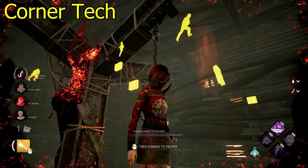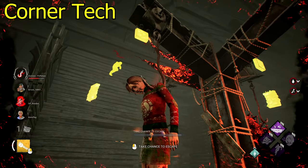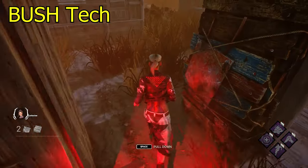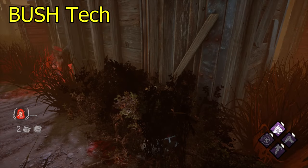On the shack, the killer is usually focused on hitting you before you reach the window. If he's too focused on that, you can hide in a corner — the killer looks at the window, gets confused for a second or two, and you can run back to the entrance of the shack for another loop. One unspoken rule for the corner tech: you have to ask yourself out loud 'is he safe?' — because no one is really safe at the end of the day.